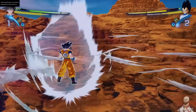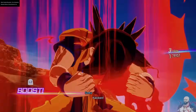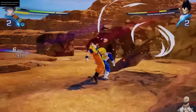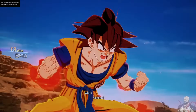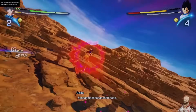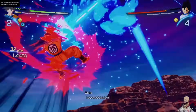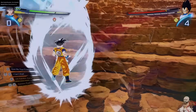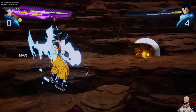Starting things off with the Blast 2 super attack — Kaio-ken times 20 Kamehameha. They updated this technique several times. Did you see the facial animation at the start of the attack? Top tier. In regards to the Kaio-ken color hue, it emits a red hue over the character model, but during the first Sparking Zero demo it was extremely dark red — they definitely toned that down, which I think is extremely cool.